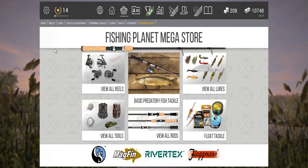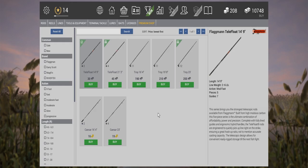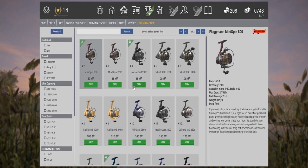First you have to go into the shop and go to rods - the telescopic ones. I am already at level 14. At level 4 you are going to get your telefloat telescopic rod, which is really good. You can get to that distance where you want to catch the catfish. The catfish in Texas is right in the middle of the lake. The telefloat has a much higher casting range. Afterwards go to spinning reels - you want to get a level 4 Inspire Cast, and the Telefloat telescopic rod.